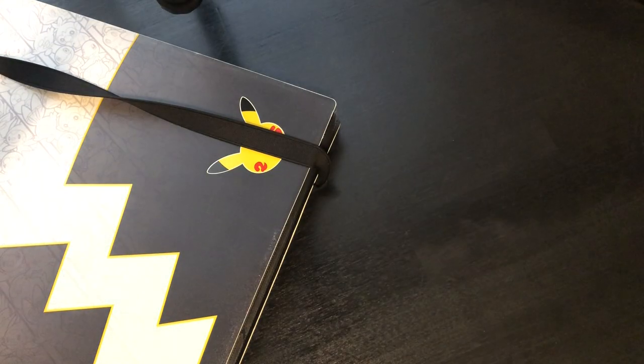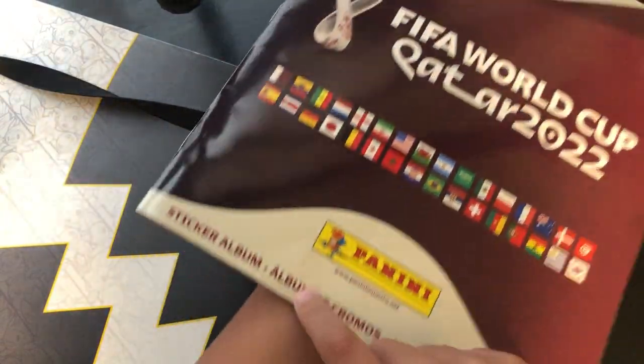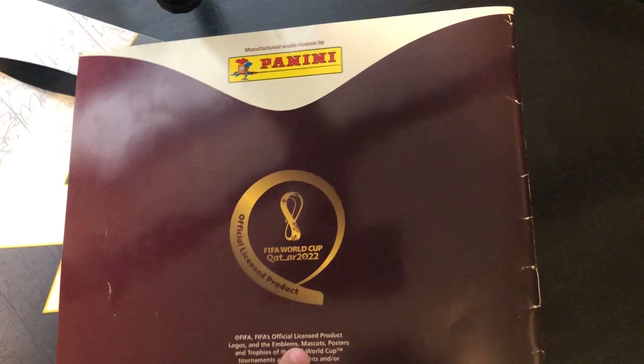The back is just green. And then the World Cup is Panini — the logo, all the countries in there, Panini again. Sticker on them, and then other countries — the Panini branding.